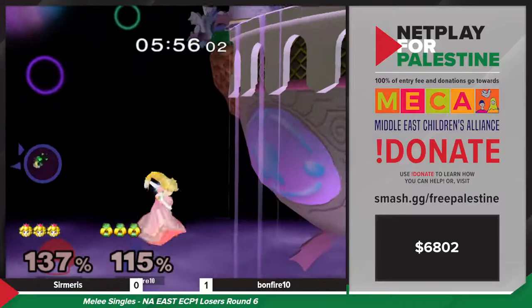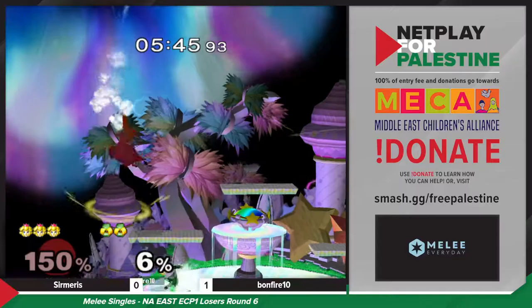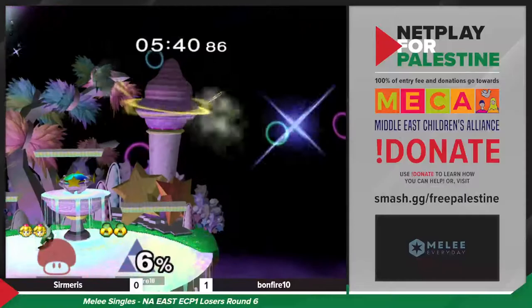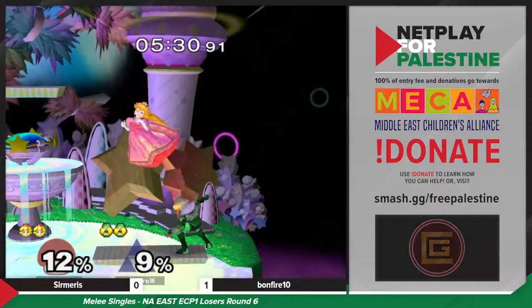Sermaris was doing this in the previous match and now they're getting to taste their own medicine. So smart to go for the delayed float into falling back air to catch the low recovery from Bonfire. The forward air — only six percent for Bonfire. Sermaris was trying to shut it down — that was ambitious.